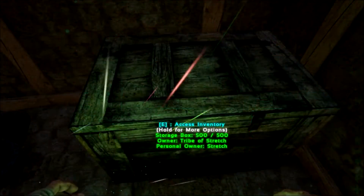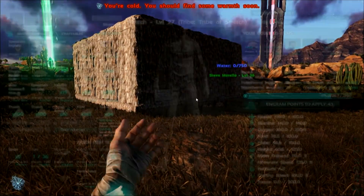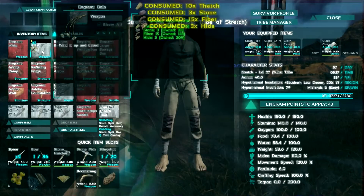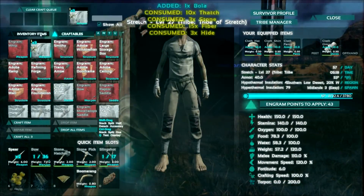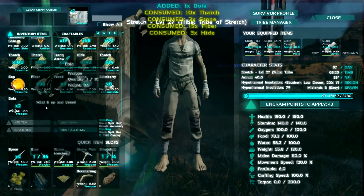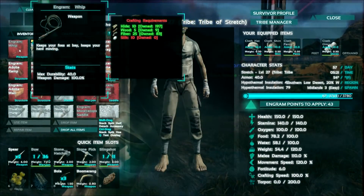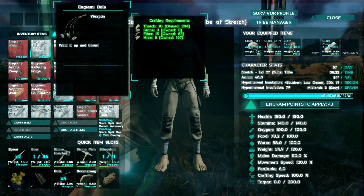So what we want to do is get taming on a few things. I learned how to make a bola - it looks like 'bola' but it's pronounced 'boa.' We should make a few of these because you just throw them and they stun the dino. I also wanted to make a whip, but we need to get some silk, so we need to find some moth and take care of that.